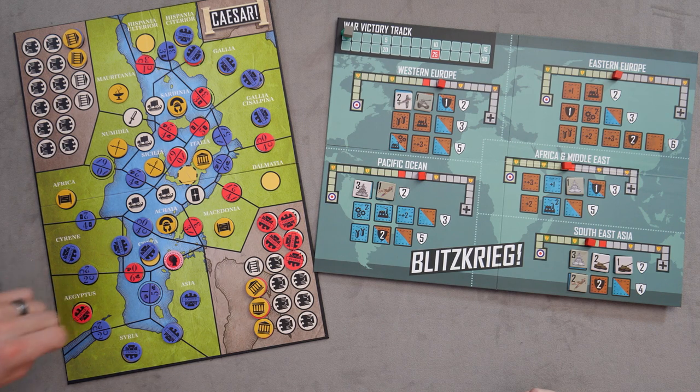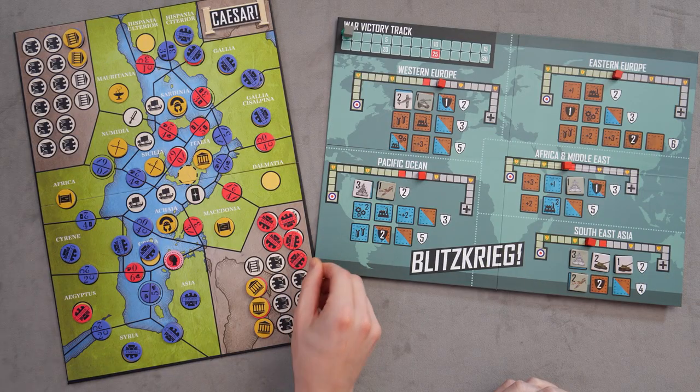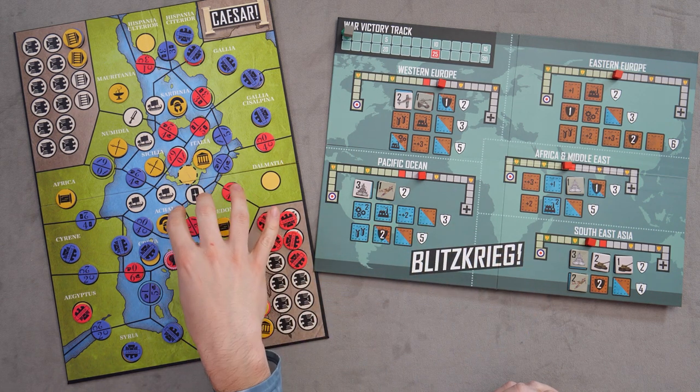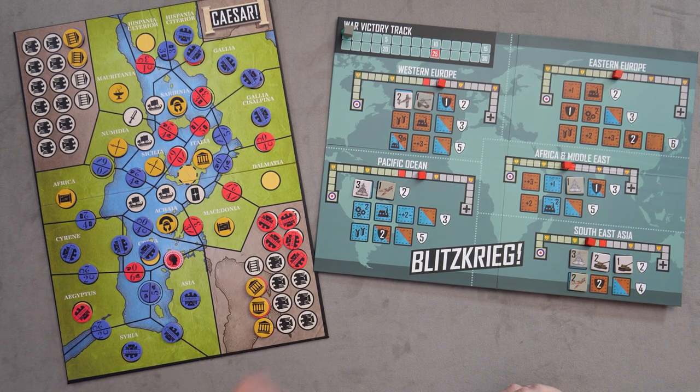In Caesar, the mechanics shift a little bit. It is very familiar in terms of playing with hidden tokens and shifting power, but whereas Blitzkrieg is more of a tug of war within each theater, Caesar is much more spatially oriented — a spatial puzzler where you fight for different territories and lay down control markers. The first person to remove all of their control markers wins. It feels familiar, and also very different.